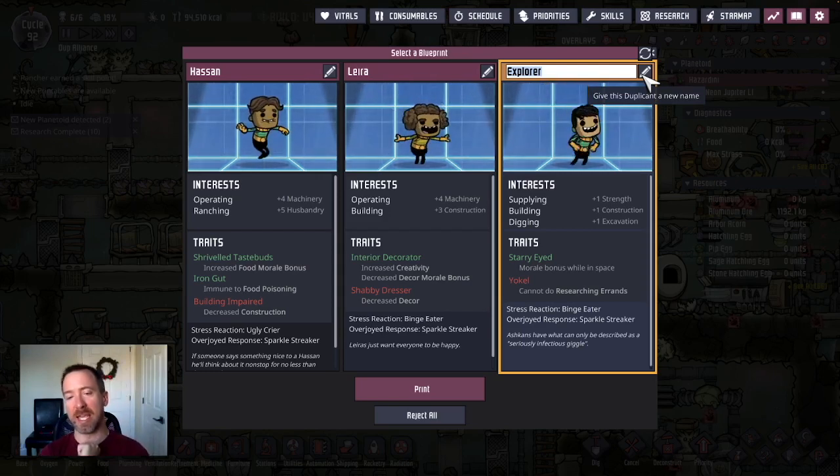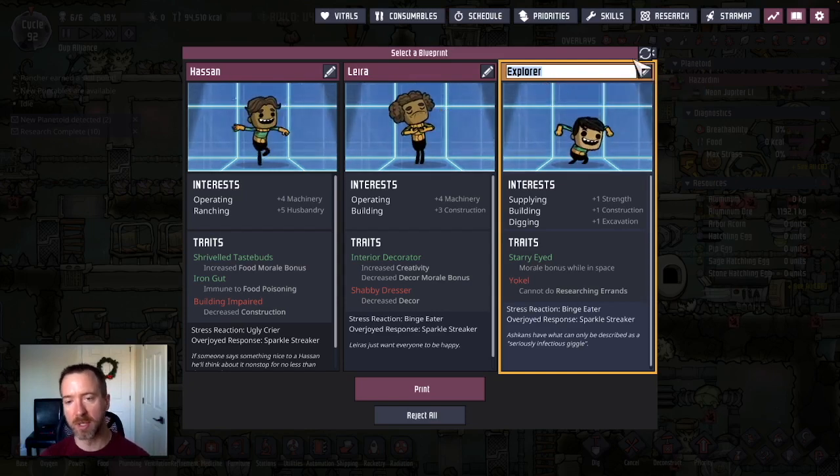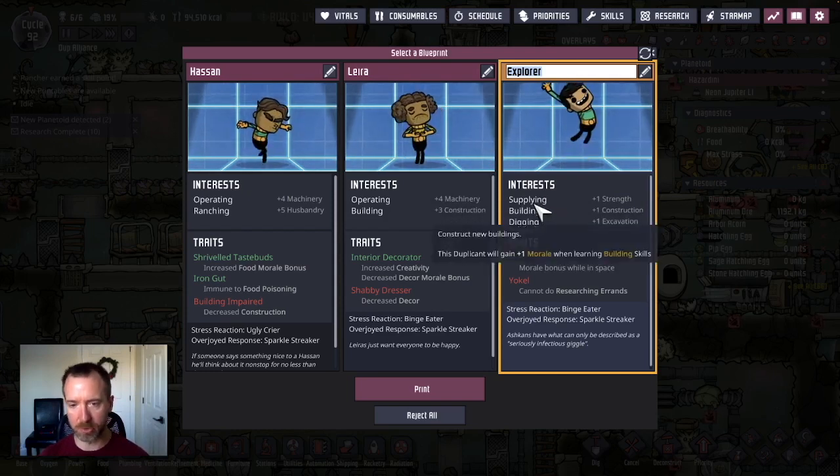The only reason is because I was a little bit hasty in my dupe selection. I took a dupe that had only one interest, and at this point of the game I very much want a dupe that has three different interests, so that it gives them the ability to increase their morale as I'm upgrading multiple different types of skills.